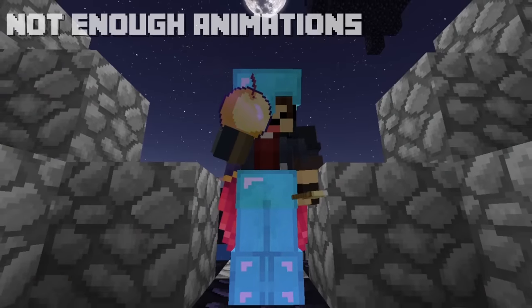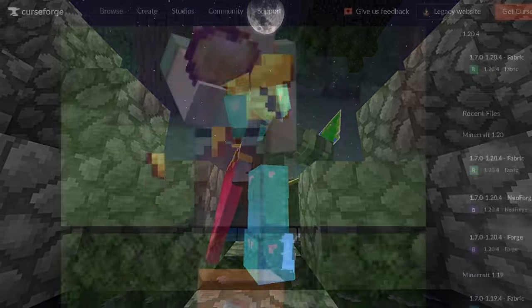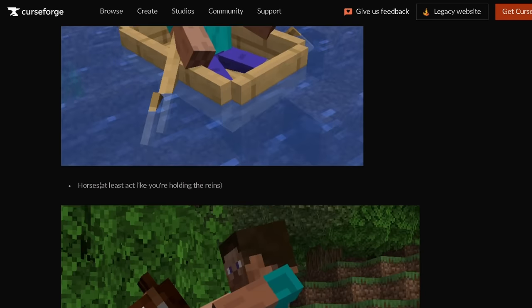And lastly, Not Enough Animations brings many missing third-person animations from the first person. This includes eating or drinking, maps, shield placements, boat rowing, and more.